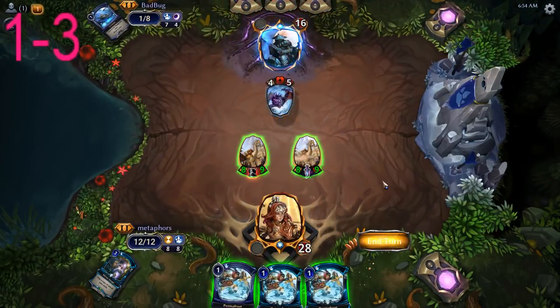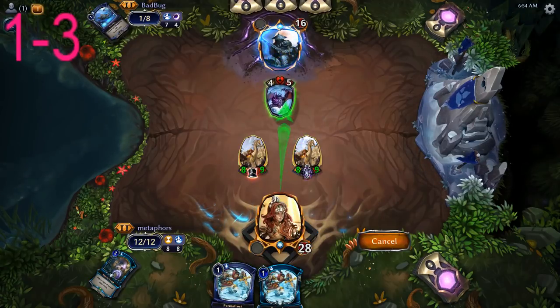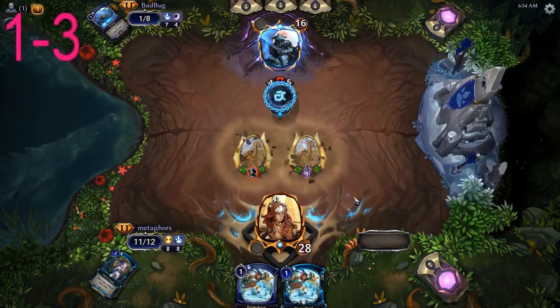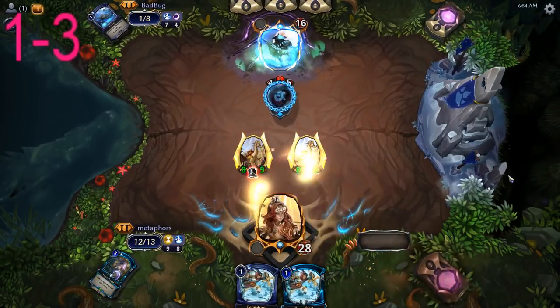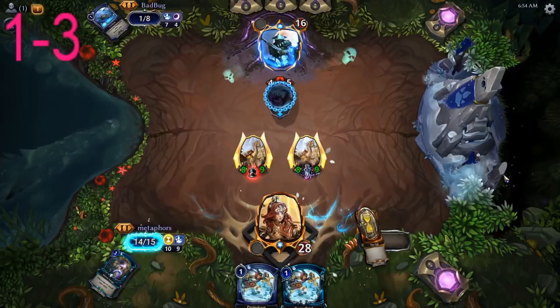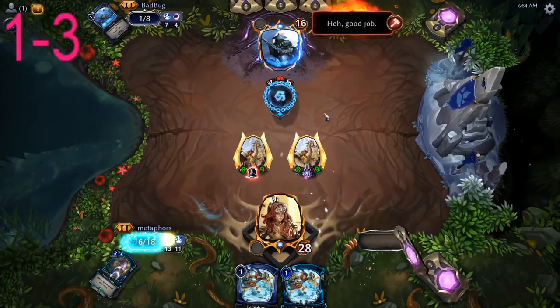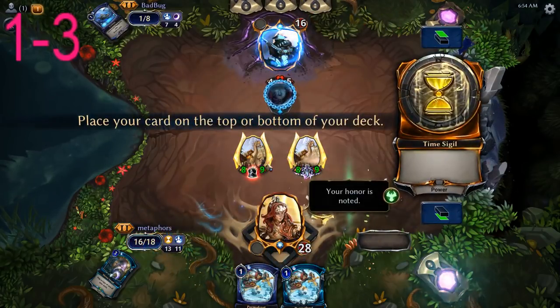I'm going to go ahead and give this Endurance, swing for eight, and once it's triggered its ability I'll clone it. So now he has two 8-9s to deal with. Of course he could go power, removal spell, removal spell — but looking at our hand, what else are we going to do? It could be fancy and use Killer here, but I could really just be a decent player and do this — it's exactly 16. Because the other way we don't win; it just looks cool.